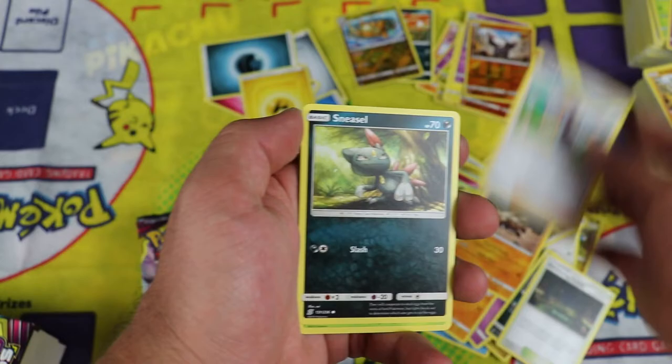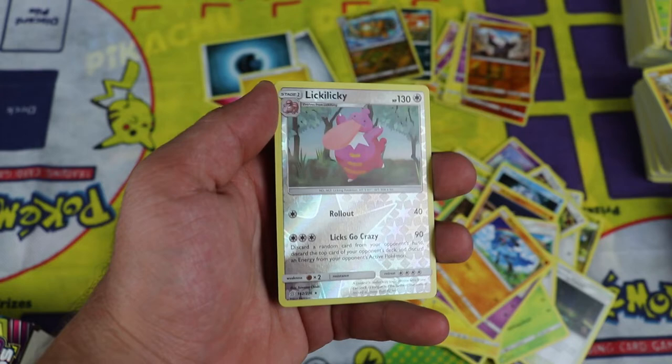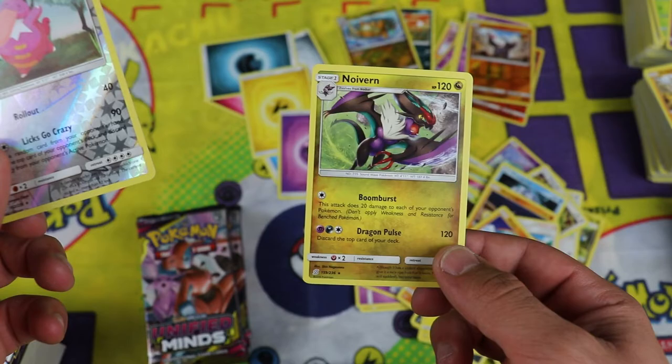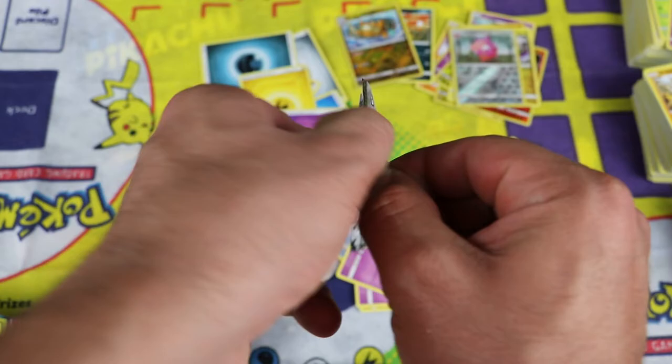Psychic Energy, Slumbering Forest, Relicanth, Blues Tactics, Sneasel, Bounsweet, Joltik, Salandit, Realu. Reverse Lickilicky is the rare — reverse rare, that's cool, we got two rares in this pack — and the pull: regular rare Naganadel. I think that's like the fourth Naganadel that I've pulled. Left side of the box not doing so hot.